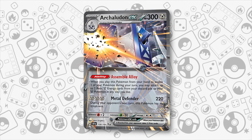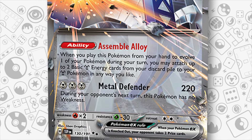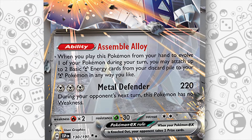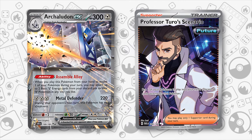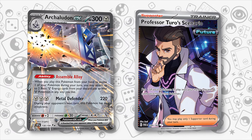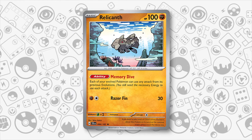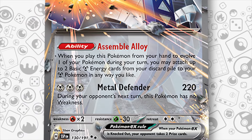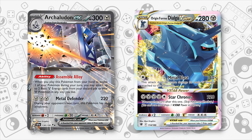The new Archaludon EX from Surging Sparks has a very cool ability that synergizes perfectly with its attack and high HP. With Assembled Alloy, when you play this Pokemon from your hand to evolve one of your Pokemon, you can attach up to 2 basic Metal Energy cards from your discard pile to your Metal Pokemon in any way you like. A lot of the time you will use it to attach to yourself in order to use Metal Defender for a massive 220 damage whilst removing Archaludon EX's weakness during your opponent's next turn. This combination is perfect to utilize Professor Turo's Scenario — after taking a hit with your massive 300 HP and then fully healing and immediately having another Archaludon ready to go without weakness, making it very hard to deal with. Another cool combo for this deck against anything that can't quite KO it is using Relicanth's Memory Dive ability plus Duraludon's Raging Hammer to dish out additional damage. Its ability has the extra benefit of being able to attach to any Pokemon, not just itself, so Dialga V-Star is a great partner as it can benefit from the various energy being attached to power up for powerful Star Chronos and Metal Blast attacks.